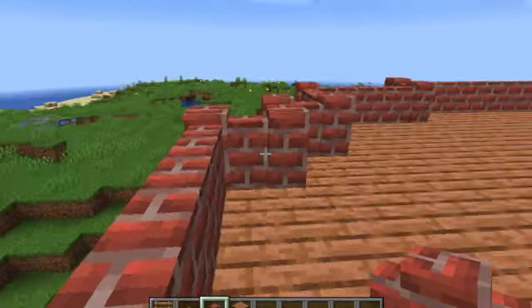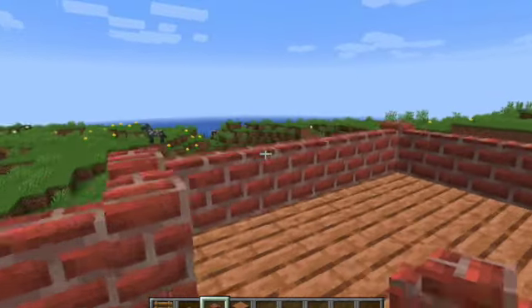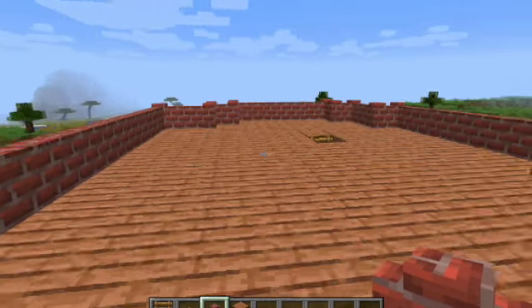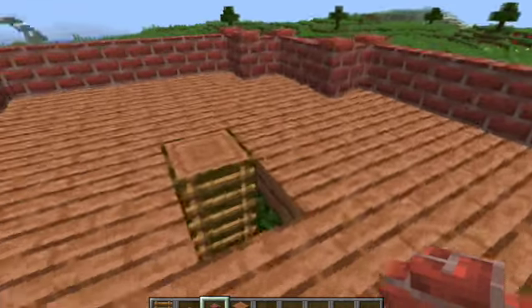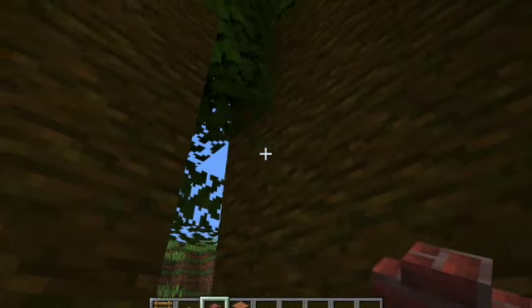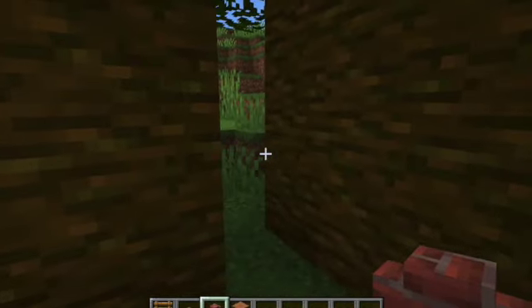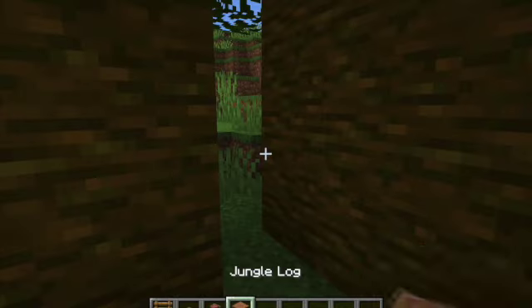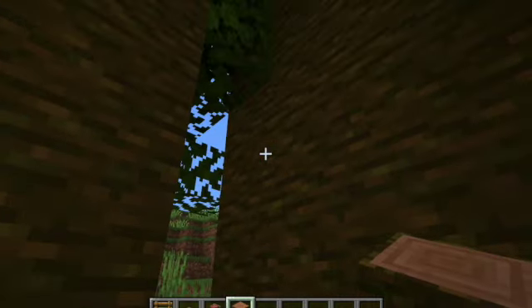Now, you can still see everything. It's just so that if you're running and not noticing, you cannot really fall unless you jump - and that would be your fault. You can make two floors if you have enough. It really depends how big this is.